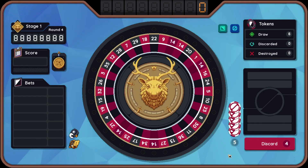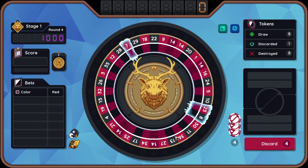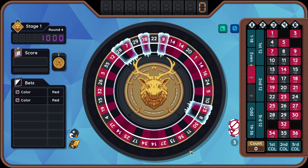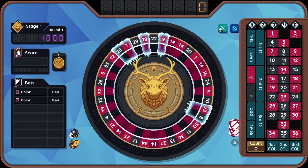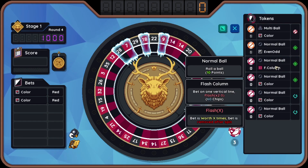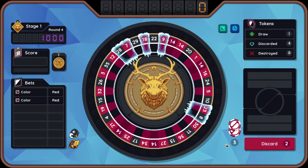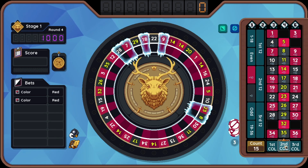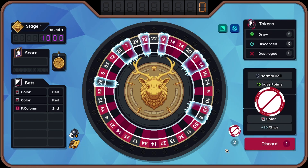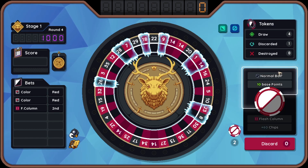What's this going to be? Freeze three random pockets after using a token? That is okay. Let's see what I can do to work my way around it. Even odd flash column — I'm looking for the flash column, the token it's attached to. There you are. It's a bit confusing how many of these pockets with the bets I've placed are frozen.